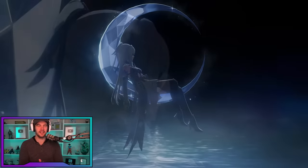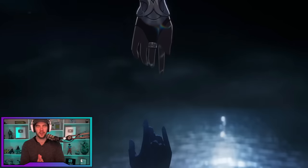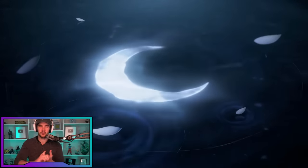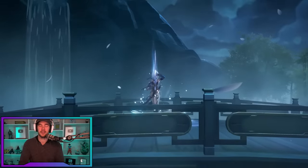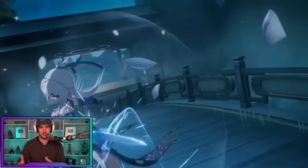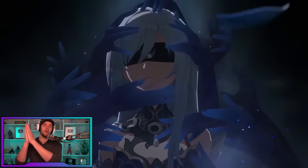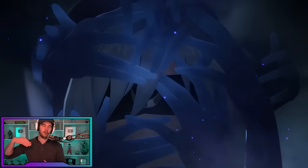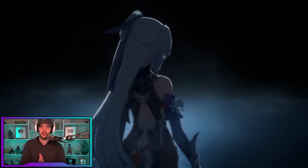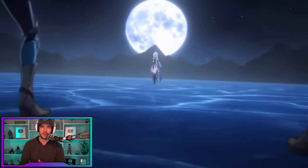Hey guys, welcome back to Hawkeye Star Rail. In today's video, we're going through a Jing Liu guide. We're going to cover her skills and abilities, her play style, her traces, her relics, light cones, and eidolons, and finishing it off with teams. Timestamps are in the description if you want to jump around. There's also a code for free jades in the description and pinned comment.